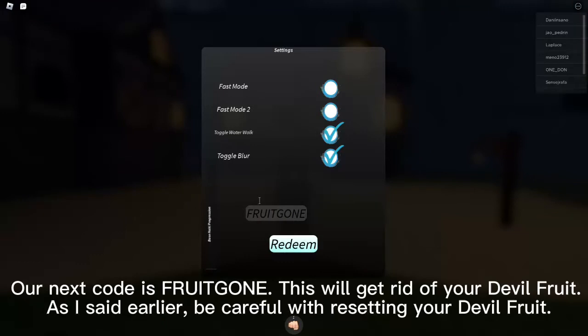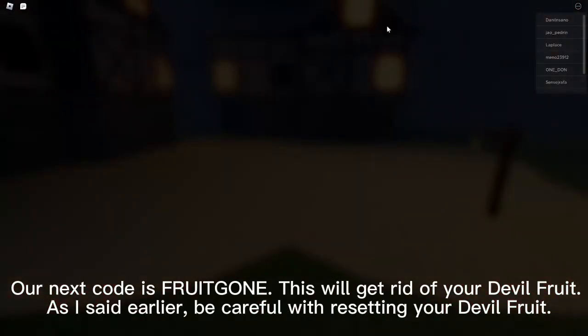Our next code is FruitGone. This will get rid of your Devil Fruit. As I said earlier, be careful with resetting your Devil Fruit.